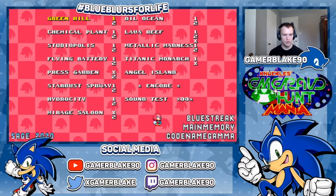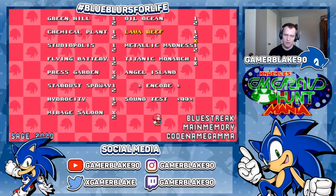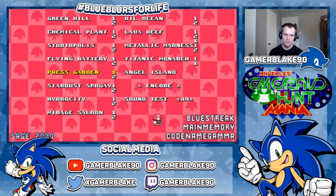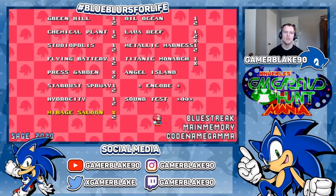Really, really awesome modded work here, even if it's not quite complete. As you can see from the exits over a handful of the levels, which are Lava Reef at 3, Titanic Monarch at 2, Press Guard at 1, and Mirage Salute at 1 — the Emerald Hunting gimmick isn't quite ready for those stages.